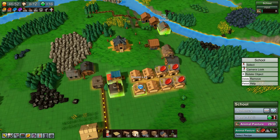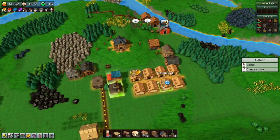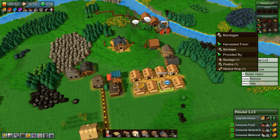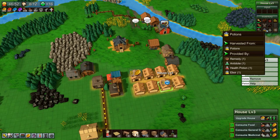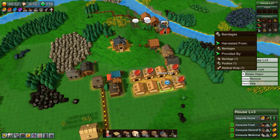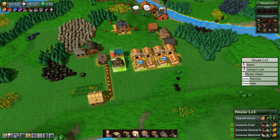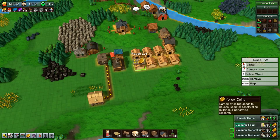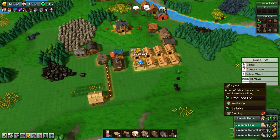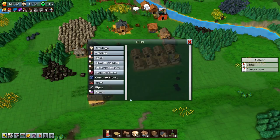All our houses have two happiness now. Animal pastures research is completed! Our houses now need bandages, potions, or salves for the next level of happiness. And to be able to upgrade further, I think we just need cloth — which we are going to get started on setting up now.